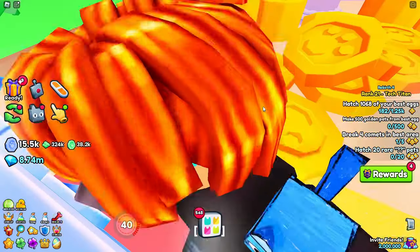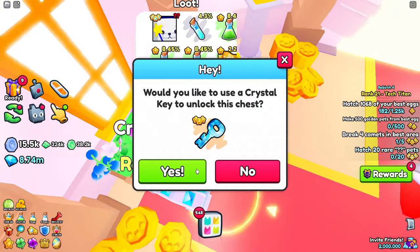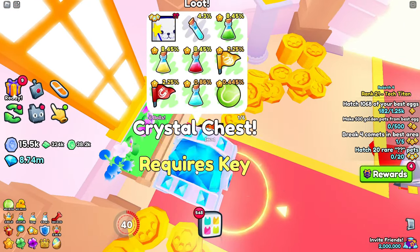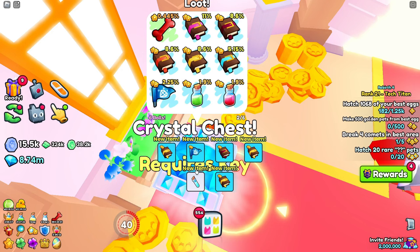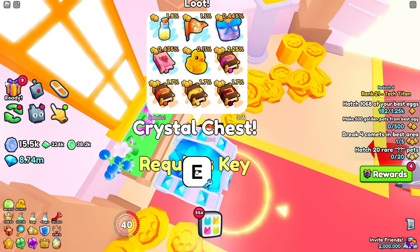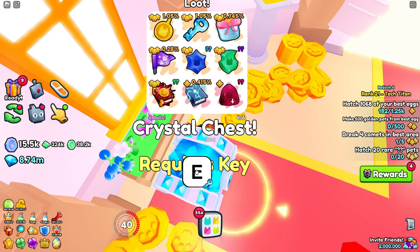We're going to AFK open it, so you guys will be able to see what I get. If you didn't know, if you line it up perfectly right here, and then if you get an auto clicker, you can just keep opening it. I don't think any enchants or potions will help. I'm not going to bother doing that. But our goal is to at least get a huge out of this.